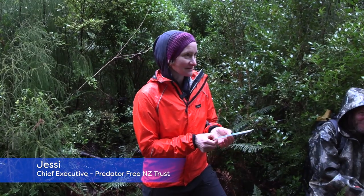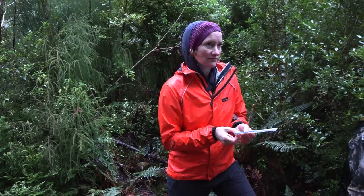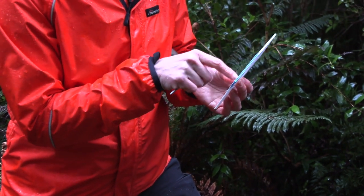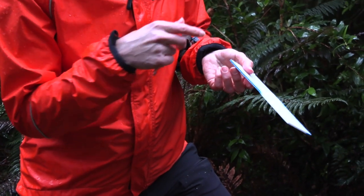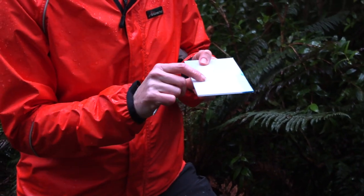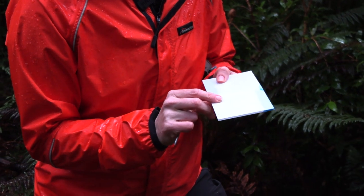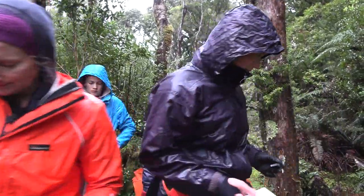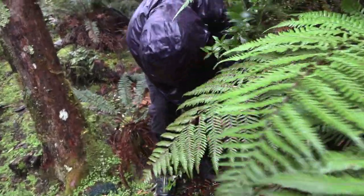This is a chew card. Like the tracking tunnels you've been using, these chew cards allow you to work out if there's any predators around. By luring them in with a tasty lure that's down the side, we leave it out and the predators come around and chew it, leaving unique tooth marks or bite marks on the card. When we collect these in tomorrow we can work out what's been here. The cool thing is you can do it in your backyard at home.